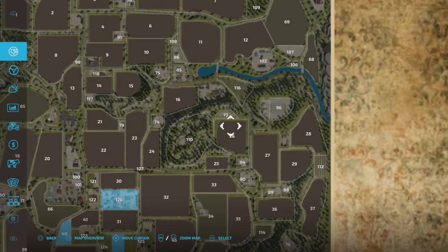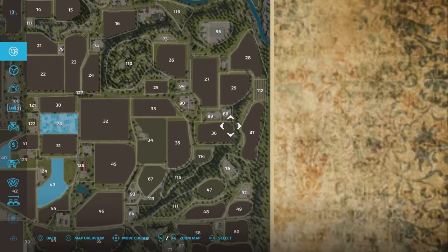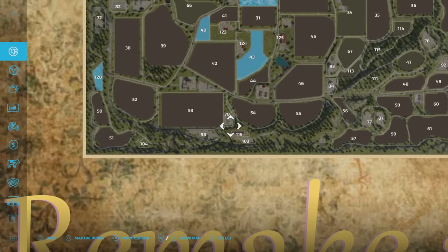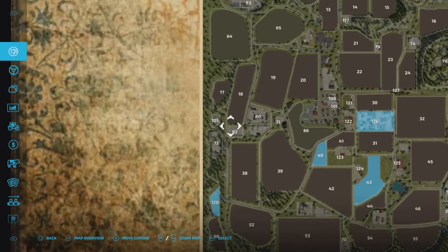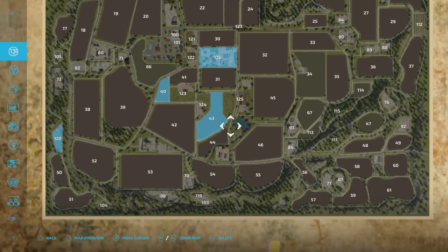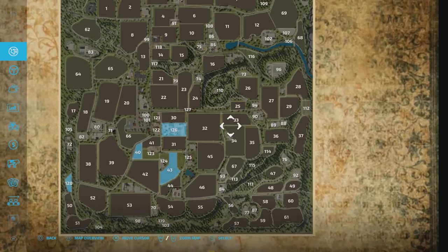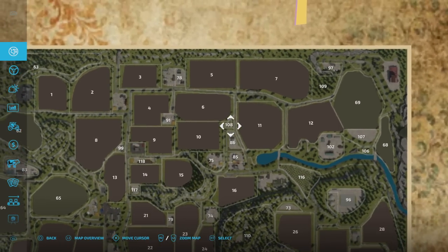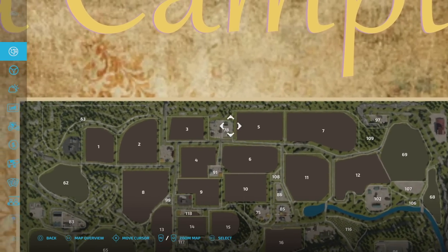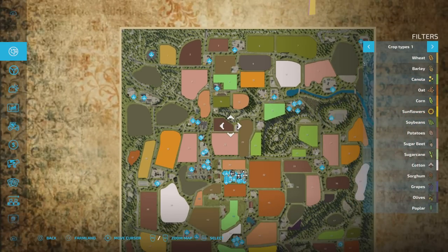Going back to the map, we've got a lot of plots here. Fields like 94, 89, 88, 76, 92, 87, 84, 93, 119, 98, 104, 108, 86, 85, 75, 91, 118, 99, 117, 78 — all of these, once purchased, will get blue disc icons appearing for loads of extra factories.